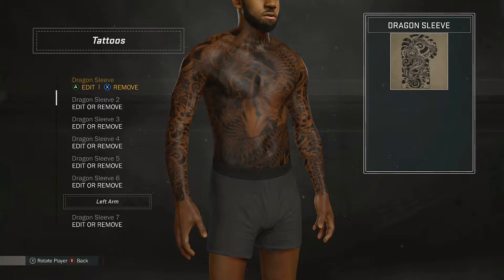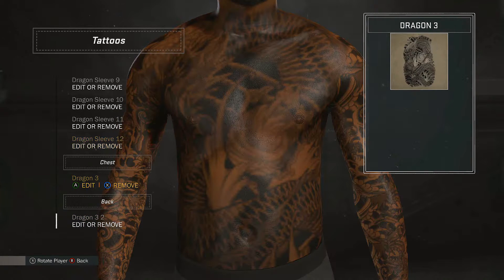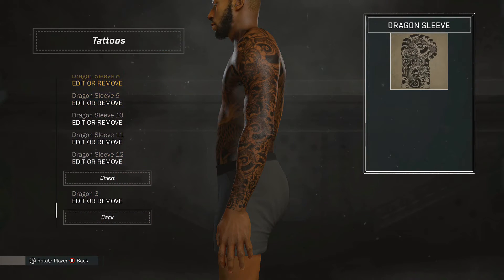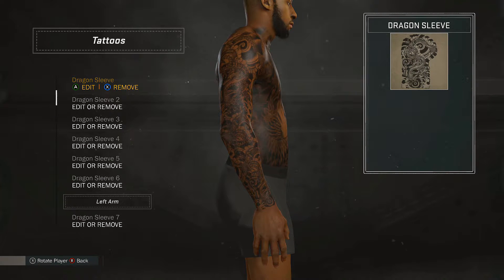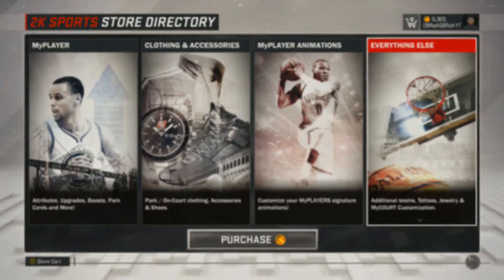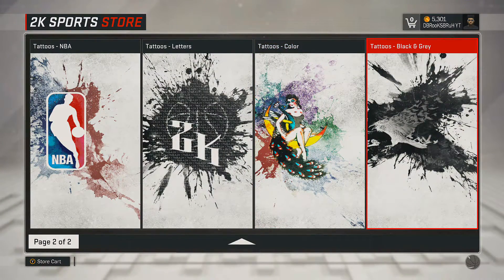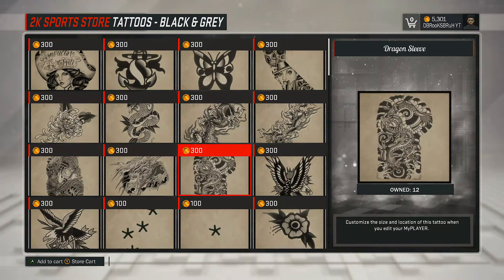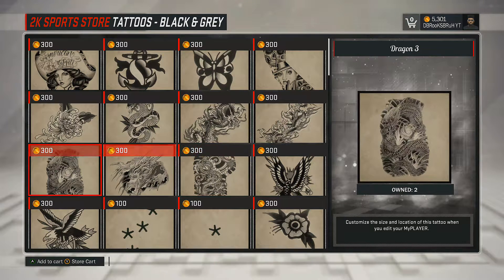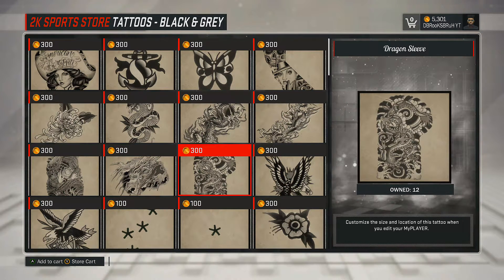Pretty much what you want to do is buy the Dragon Sleeve and you want to buy Dragon Three. Now if you guys don't know what those are or where they are, I'm going to show you in the store right now. They're pretty close to each other in the store, pretty much right next to each other. As soon as you go into the tattoo store — right here — you go to Everything Else, go to Tattoos Black and Gray. The two tattoos you're going to need are the Dragon Three and the Dragon Sleeve. You're going to need 12 of the Dragon Sleeves and 2 of the Dragon Three.